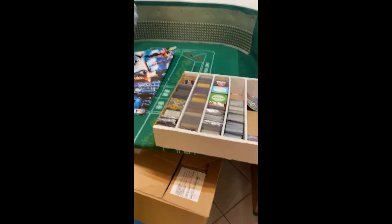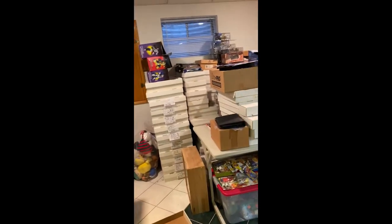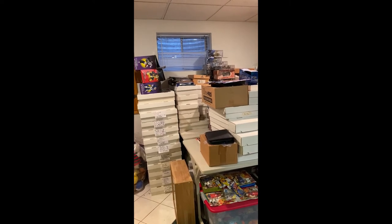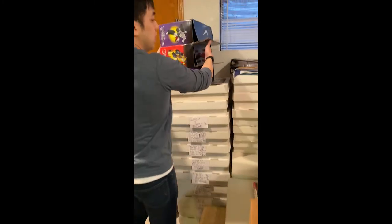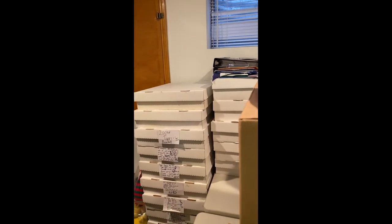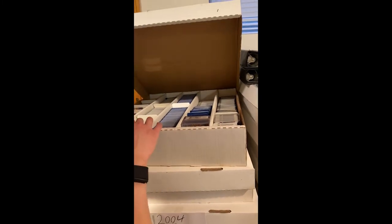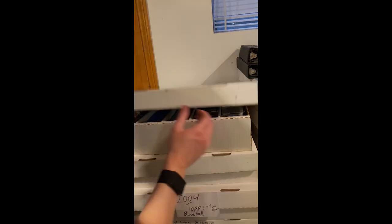No first edition Base Set stuff. There was a five-row box underneath that looks like an old box, so let's go through that now. Just open it and see if there's anything. It looks like Pokémon — it kind of looks like commons though. That was the box I was expecting to find — the one I remembered going through in college. I thought that box would be the money box that had all of our first edition sets, which it did, but unfortunately there was no first edition Base Set and very little Base Set at all.